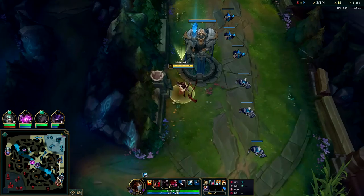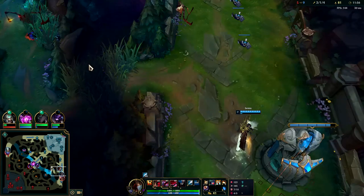Standard combo once again: Predator, R, Rocketbelt, Q, E, W, blue smite. I didn't bother to use my Predator against Veigar because I knew I didn't need it - no reason to put it on cooldown.